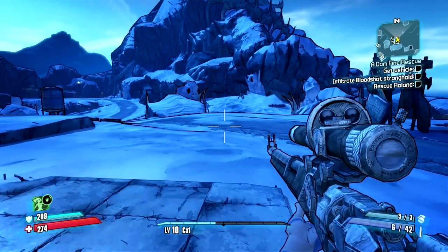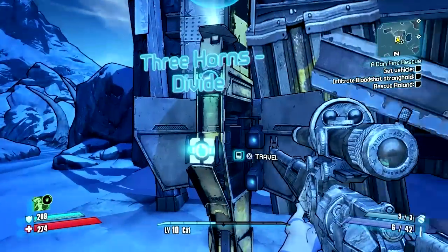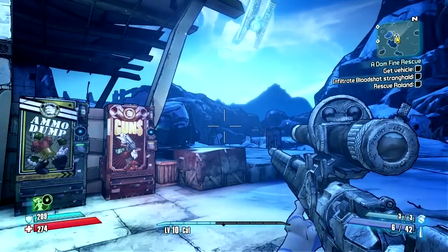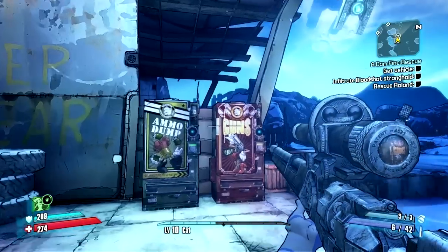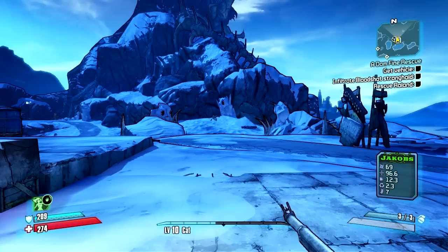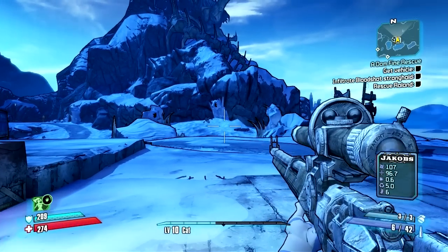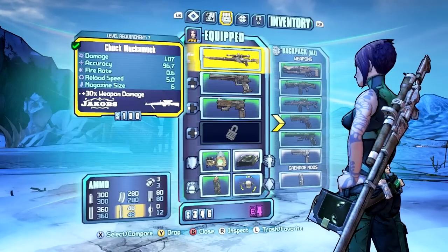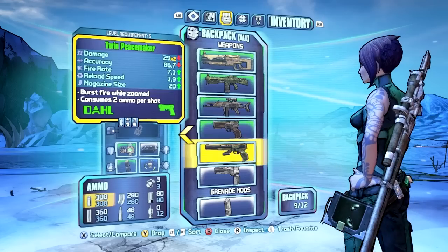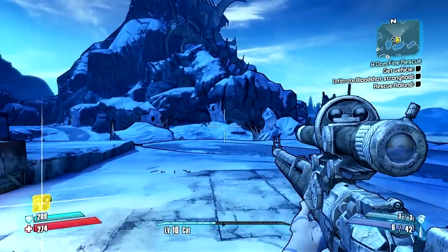All right guys, we are back with some more Borderlands 2. I just got to this area and we're on this main mission, 'A Damn Fine Rescue.' I've just went and spent a lot of my money, bought some new stuff — got a new shield and a new sniper rifle. Look at the damage compared to the other one. I sold it and some other stuff, figured I'd leave that part out since it was unnecessary.